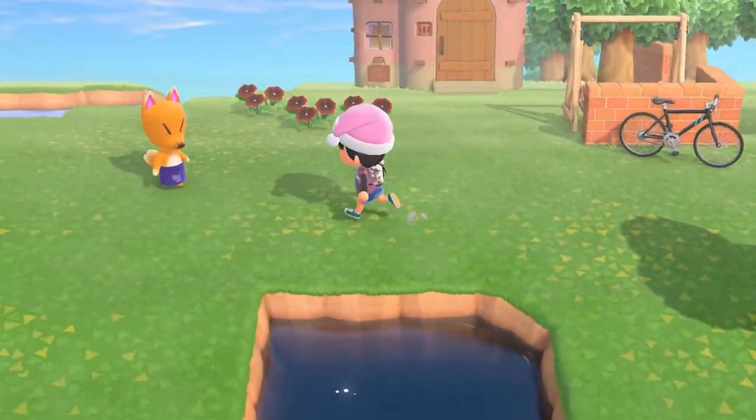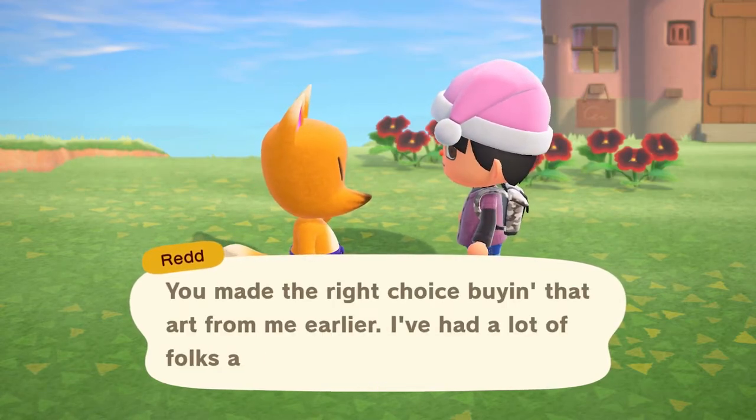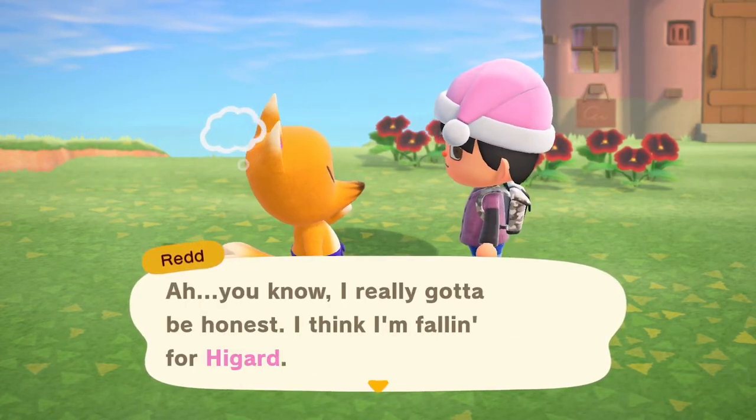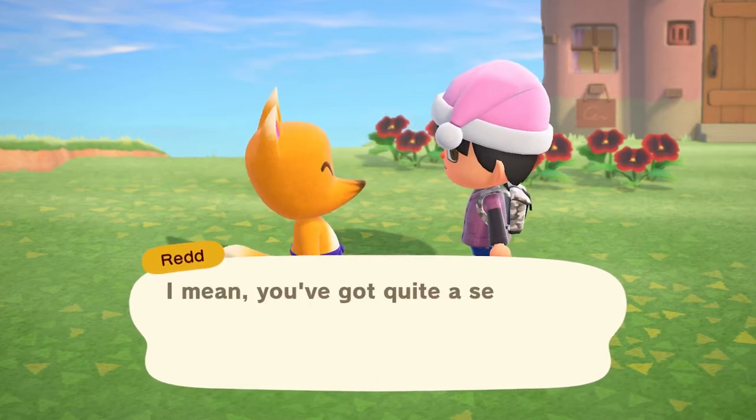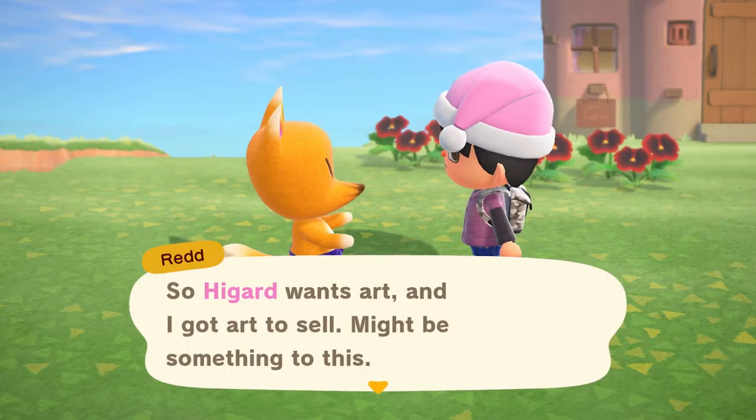So naturally you have to find him on the island, and once you talk to him you will be prompted into buying one of his art pieces, which you probably can't buy because of the insanely high price. However, he will immediately lower it, so it will be reasonably affordable the second time.